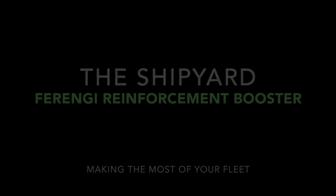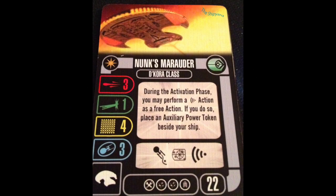It is Nunk's Marauder. Yeah, I know, it's a Marauder — but it's actually a pretty cool ship. 3-1-4-3, just like all the other Marauders, double weapon. During the activation phase, you may perform a scan action as a free action. If you do so, place an auxiliary power token beside your ship. This isn't bad.